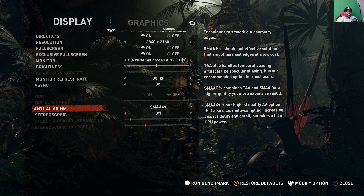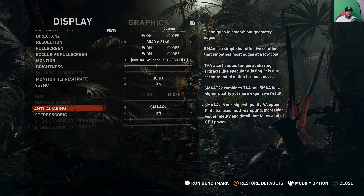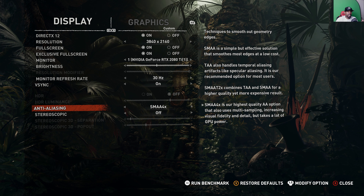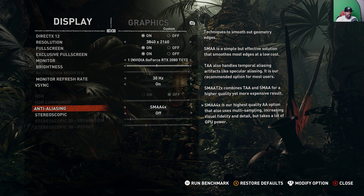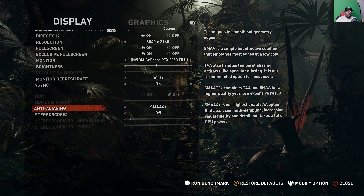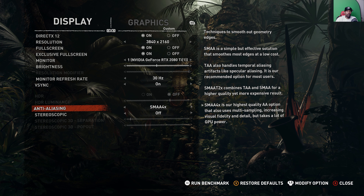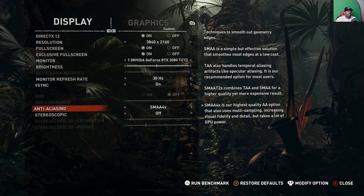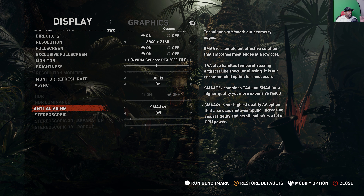I know a lot of y'all are gonna be like, damn, this is a brand new card and it can't do 4K 60 frames per second. I understand that there's a difference between 30 and 60 frames per second, but in a lot of cases you won't even notice it — this game is extremely smooth and extremely responsive. Think about it: God of War is rated one of the best games ever made — 30 frames per second. Spider-Man, people going crazy — 30 frames per second. Uncharted 4, one of the best games ever made — 30 frames per second. These are all console games and they're phenomenal. So don't let the 30 versus 60 get you bent out of shape. Now let's take a look at this benchmark.